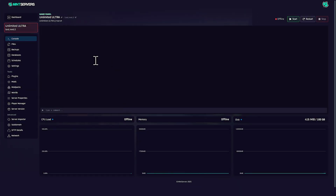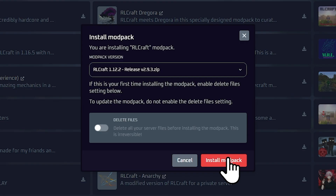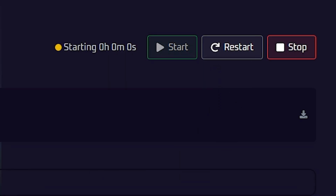To install RLCraft, simply go to your server's control panel, click on modpacks, and search for RLCraft. Then click install. Now just restart your server and everything should be ready to go.